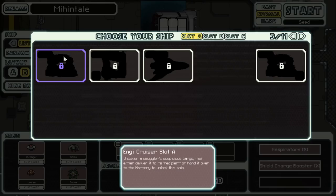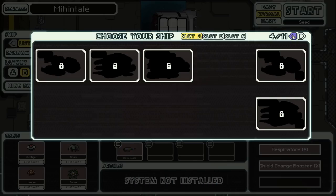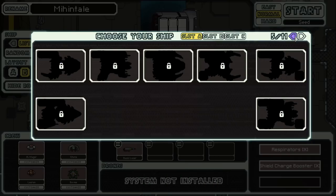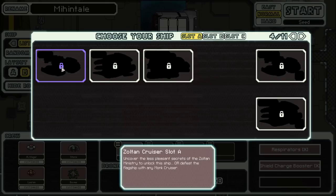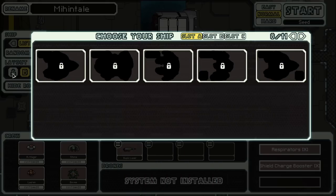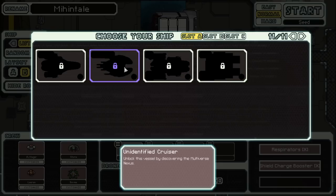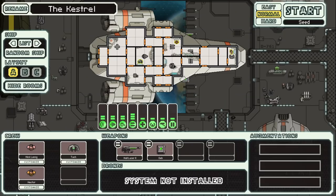What do we need to do to unlock some of these other ships? The NG Cruiser — a quest, okay. These are Zoltan ships; each race has its own tab. This is the Mantis. The Rock. We pretty much have to do the quest to unlock these. Or defeat with any Monk Cruiser — where are the Monk Cruisers? Stealthship, Monk Cruiser Slugs, Shell, Orchids, Lanius, Unidentified. Using any Elite ship — my goodness. Let's just play with the Kestrel Cruiser.